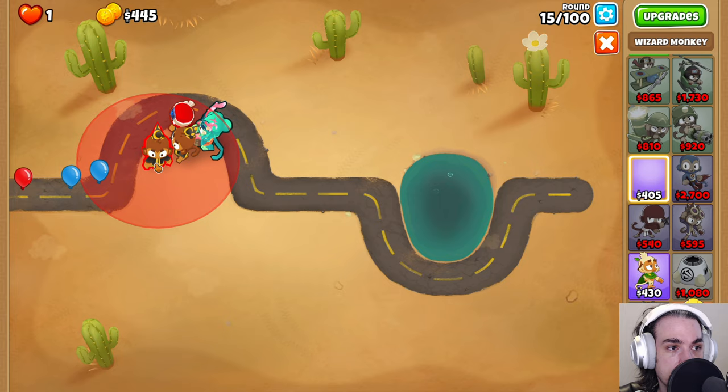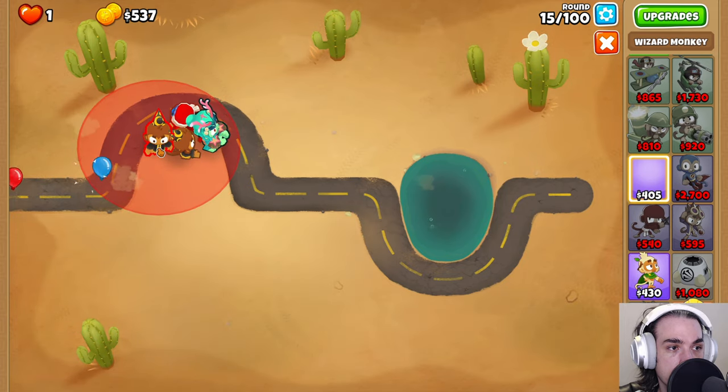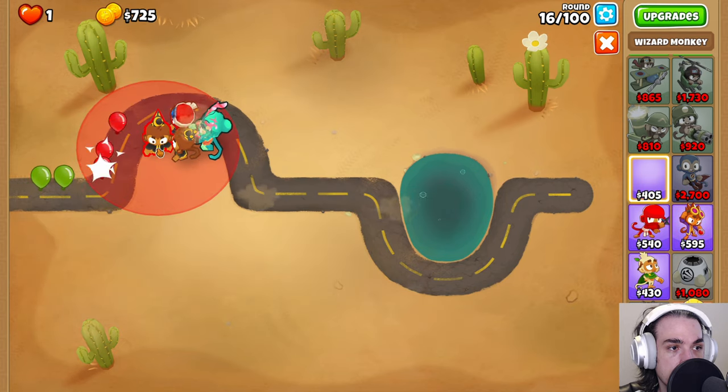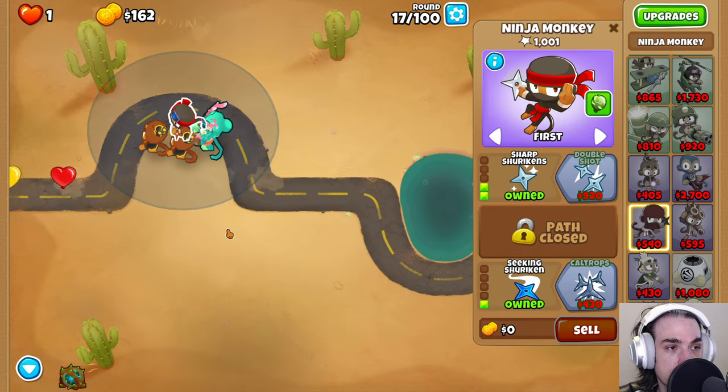Then we're going to place down our secondary Wizard Monkey. It's going to go up, up, and then to the right. We want to make sure we're all the way up and then to the right. Looks good. Now we can come back and get the Sharp Shurikens.